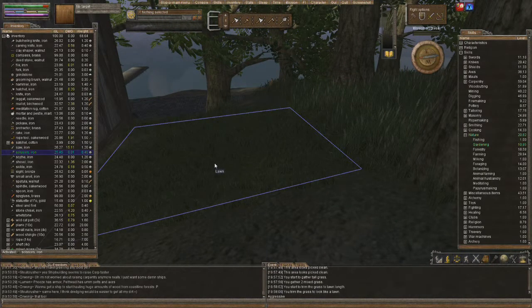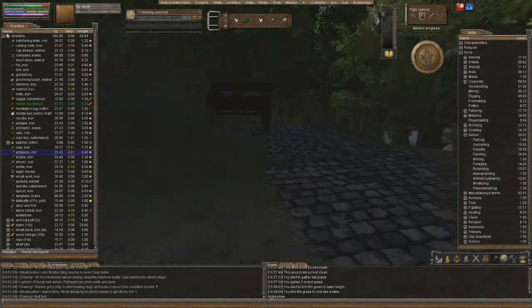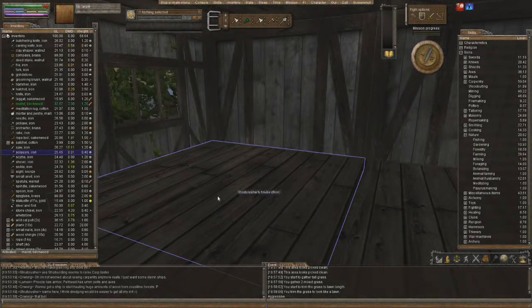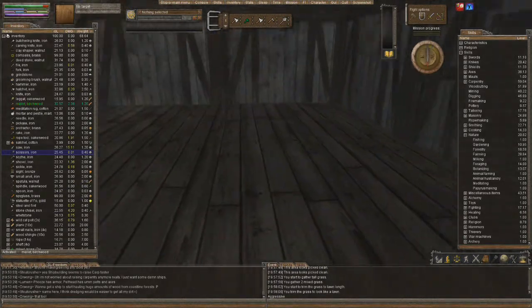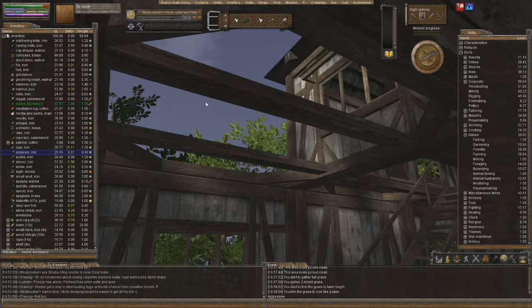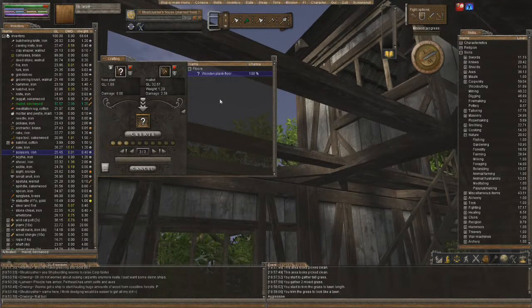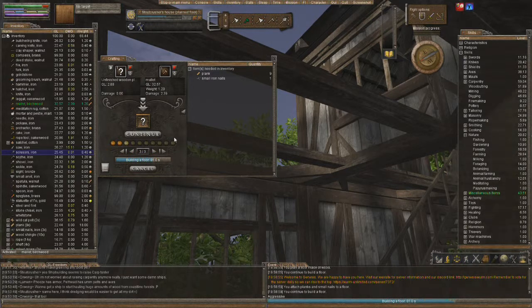Nothing can eat off the lawn like animals can, so keep that in mind. Let's go back in — no more grass showing, though there is that walnut tree. Let's take a look at the planned floor. We have the floor plan and the mallet — birch wood — this is the one you select. If you have other options there'll be a list, but we're doing the wooden plank floor. Create, set to build three by three. We got it: ten planks and two small nails.